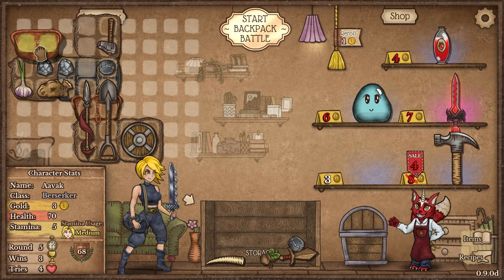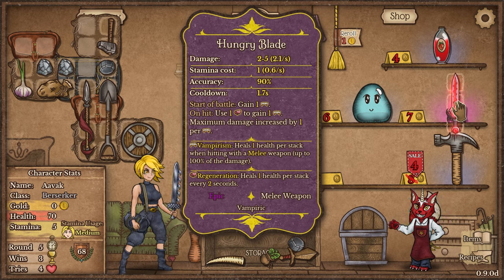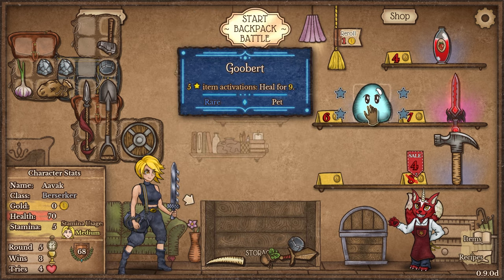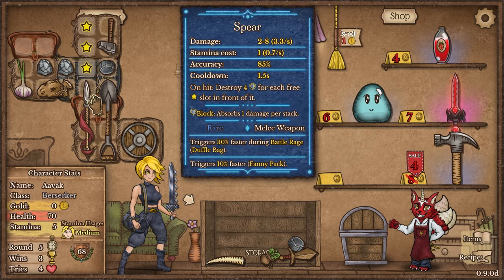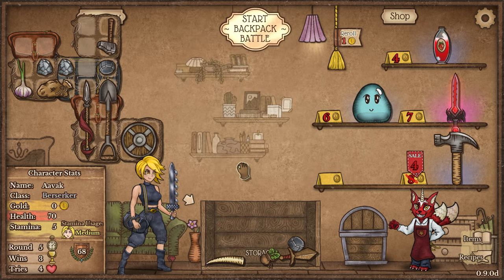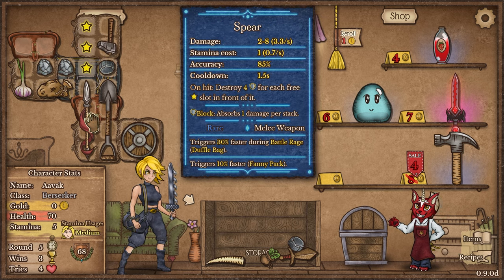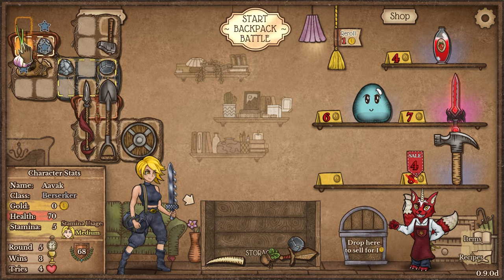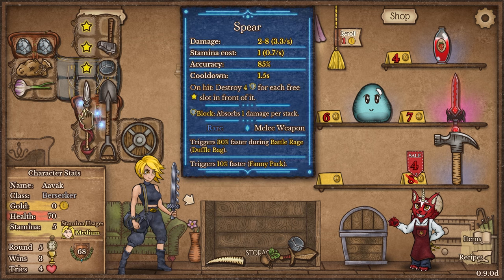We've got a very item-heavy build at this point and there are so many weapons I want. A Hungry Blade would be nice if we had a way of generating regeneration to convert to vampirism. Goobert is also quite nice because it's flat heals. I need to shed something. I like the shovel — it's giving us free loot. But getting rid of the spear will also free up a bunch of space above.